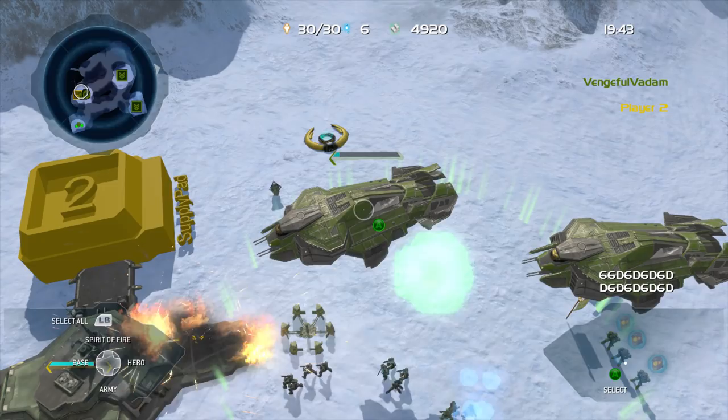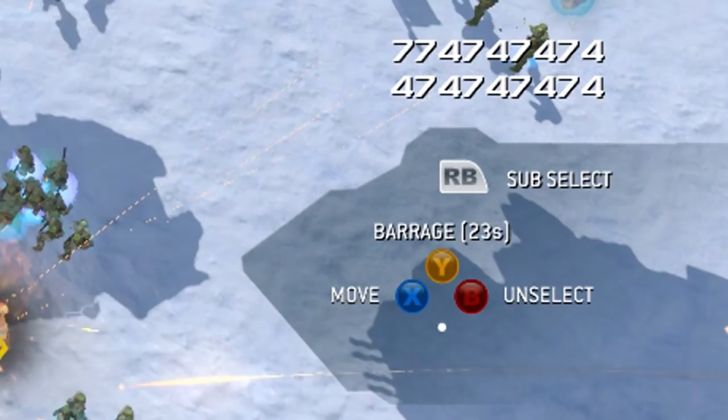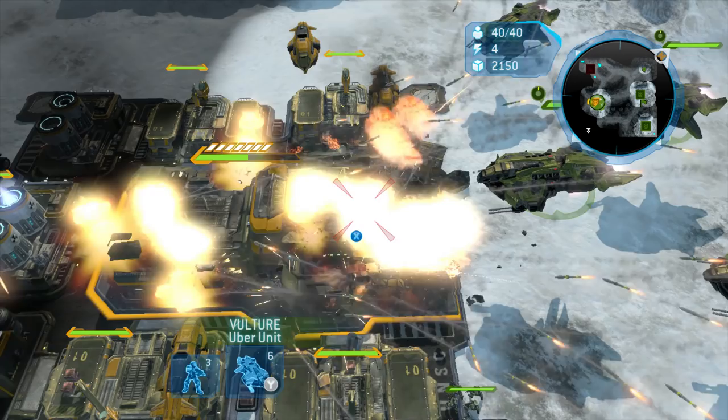The Vultures are the third and last unit in the alpha with a functioning Y ability, which is their barrage. The missiles reach their target much faster and their grouping is a lot more precise. Upon using the barrage, the player has to wait 30 seconds to use it again, and it actually tells you how many seconds you have to wait, whereas the final version of the game gives the player a circle-based timer.